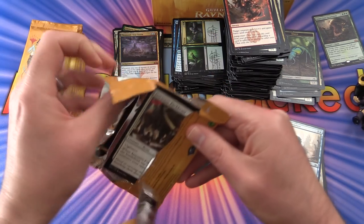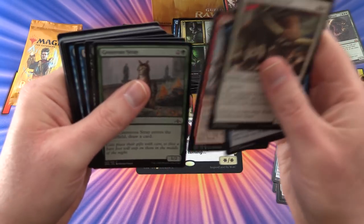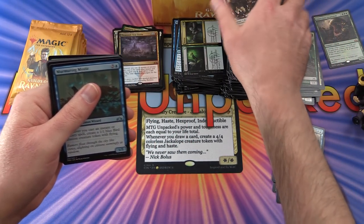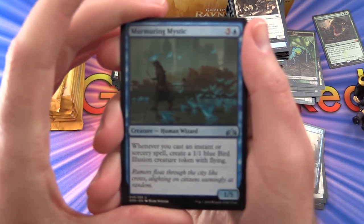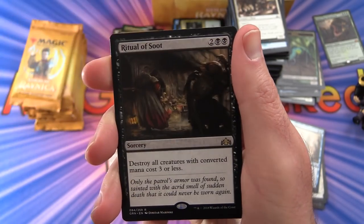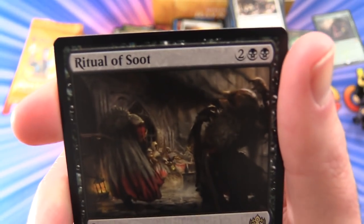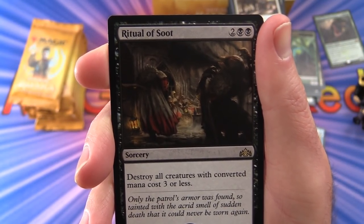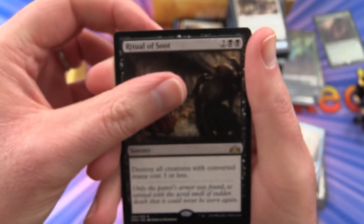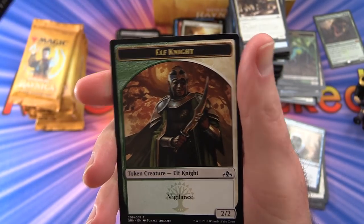That's 3 mythics now — average for a box would be about 5, so we should have a couple more to go. We have Murmuring Mystic, Inescapable Blaze, Gird for Battle. Rare is Ritual of Soot — sorcery for 4 mana, destroy all creatures with converted mana cost 3 or less. Nice artwork there, very cool — liking the art so far. Selesnya Guildgate and an Elf Knight token.